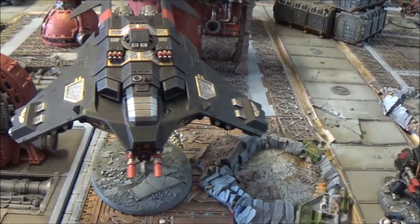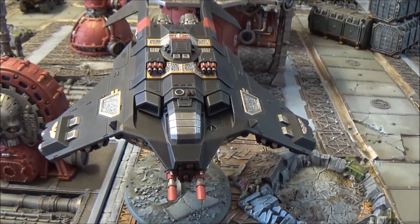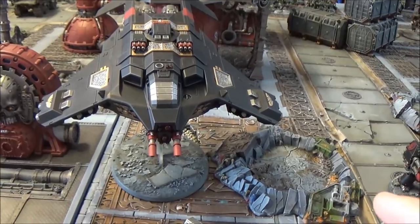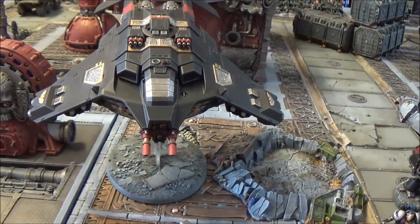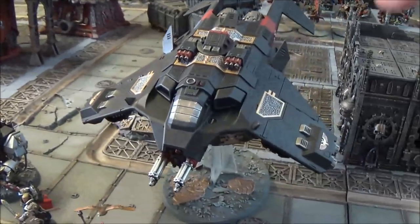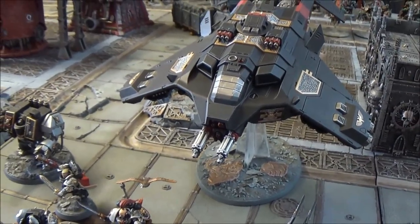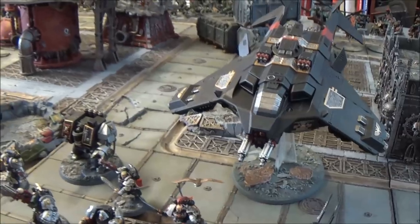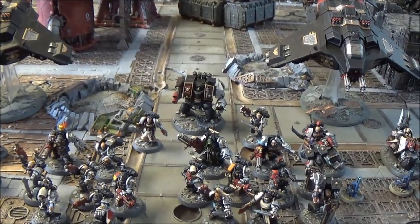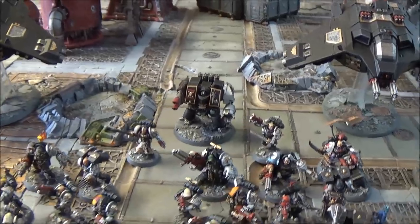We've got vehicles: two Corvus Blackstars, which are really good now. The first has a Halo Launcher for defence, Hurricane Bolters, a twin lascannon, and Stormstrike missiles. The second has a twin assault cannon and a Blackstar missile launcher. In the middle is the star of the show - the Venerable Dreadnought with a twin lascannon and a power fist with a flamer underneath.